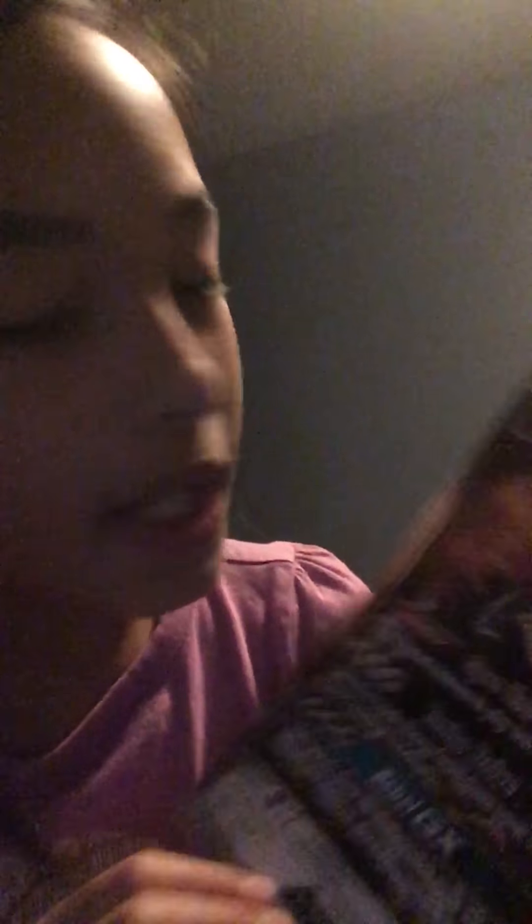This one is Charizard. Let me get that in the lighting. Then I'll move this. Okay, Charizard. Silverlight? I don't know. But he is 210 HP and this is stage one of him.